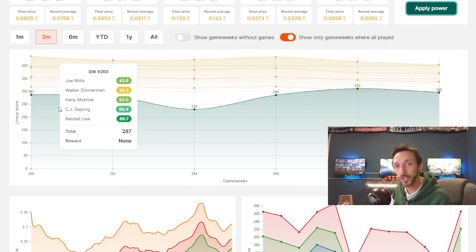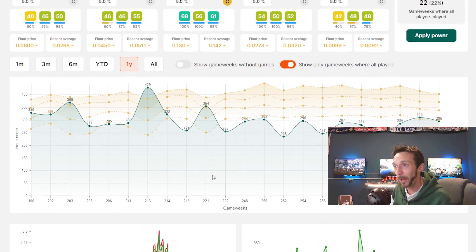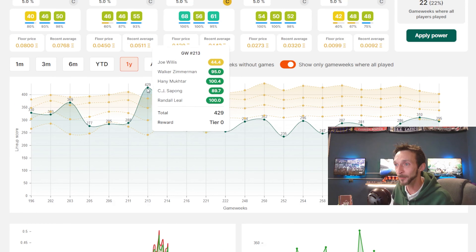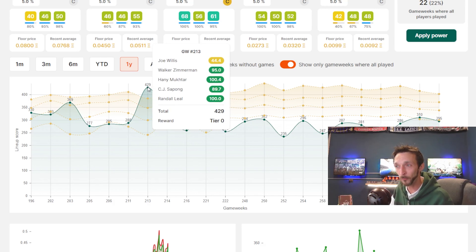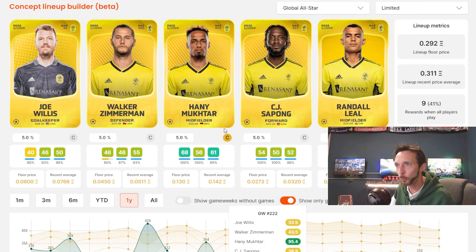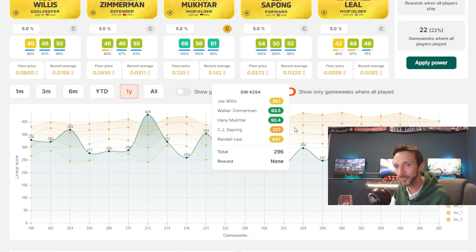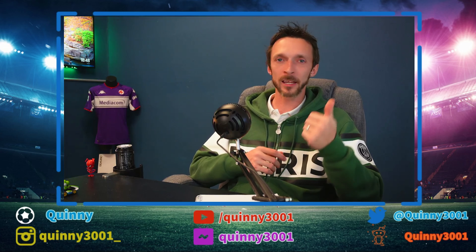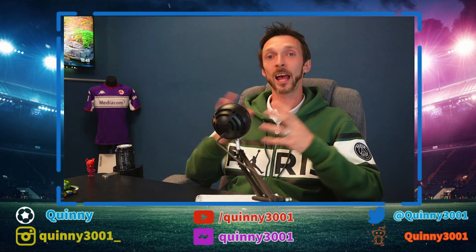Unfortunately, through injuries, international periods and whatever, this team hasn't played together too often over the last three months or so. But as you can see, over the time they've been together, this is a team Nashville can win with. Nashville can be the best fantasy team in a game week — this week here it would have won, and that's with Joe Willis picking up a 44. That would have been a Tier 0, which could have been absolutely anything in Global Limited. As you can see, getting to Tier 1s on multiple occasions, Tier 2s and 3s are dotted around also. The real base of that team — Joe Willis, Walker Zimmerman and Hany Mukhtar — can be a real fantastic foundation to build any level of SoRare team on.